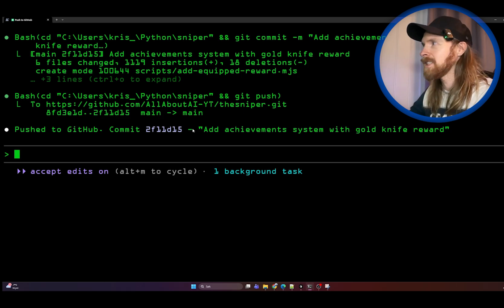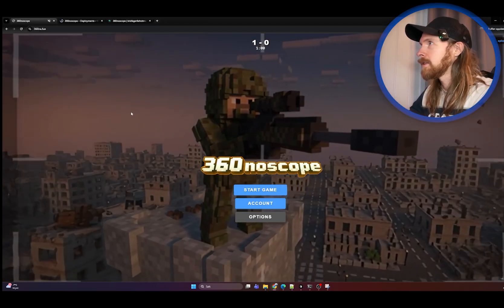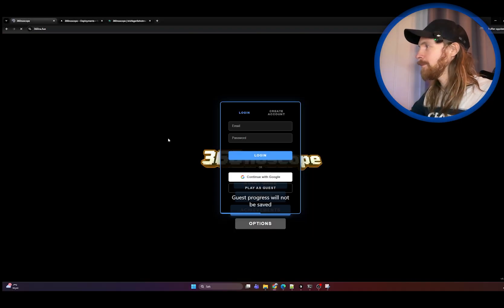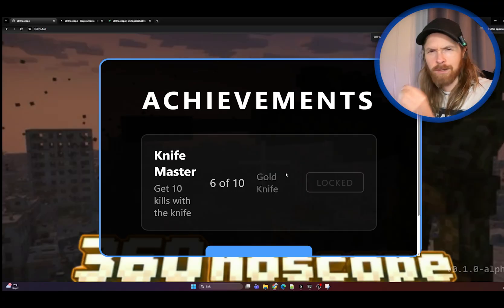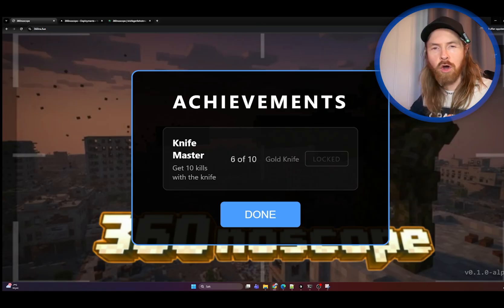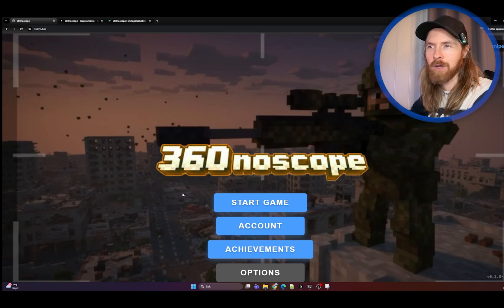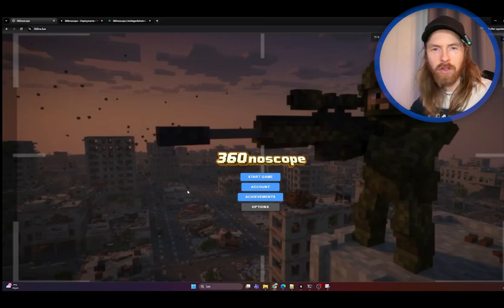Let's refresh the deployed version of the game. We're logged in — we have the achievements and currently six knife kills from testing. I'm going to try to get the last four and see if we unlock the achievements and get the gold knife. I'll put on the sound so you can just watch me play.